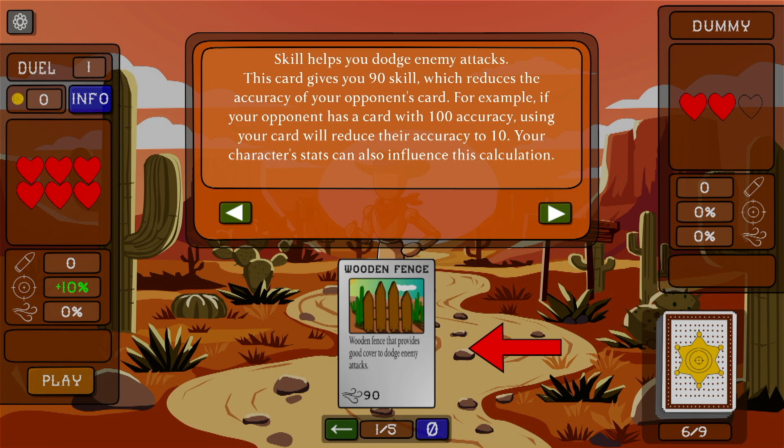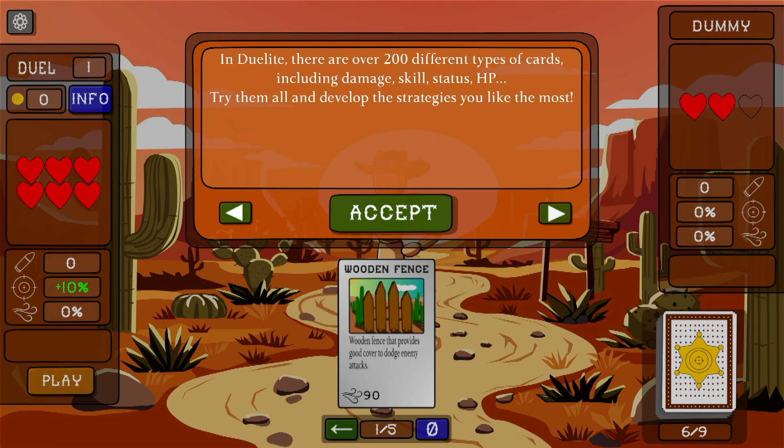Skill helps you dodge enemy attacks. This card gives you 90 skill, which reduces the accuracy of your opponent's card. For example, if your opponent has a card with 100 accuracy, using your skill card will reduce their accuracy to 10. There are also character stats that influence the calculation. In Delight, there are over 200 types of cards including damage, skill, status, and HP. Try them all and develop the strategies you like the most.